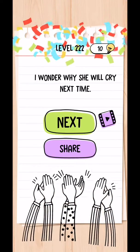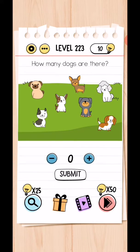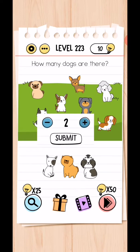Level 223: How many dogs are there? Three, three, six, and seven — so move this and ten, seven, and three equals ten. Level complete — naughty dogs!